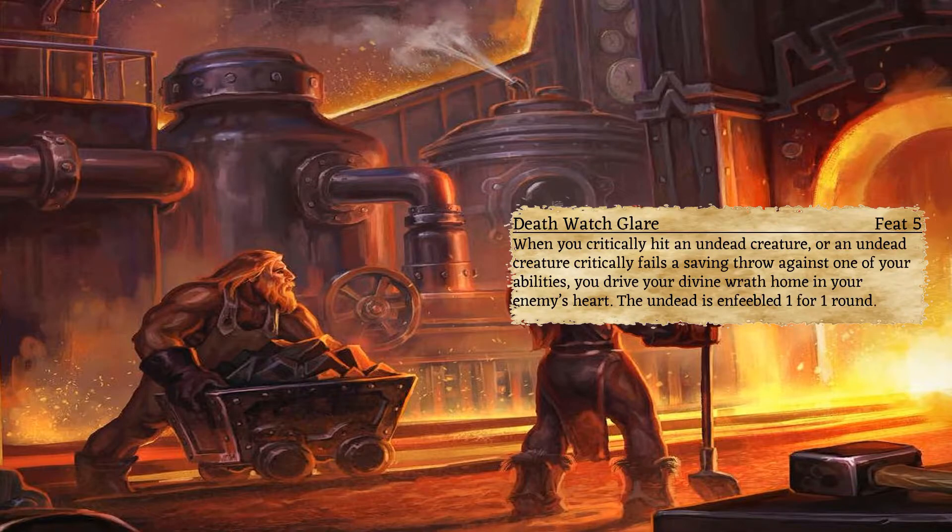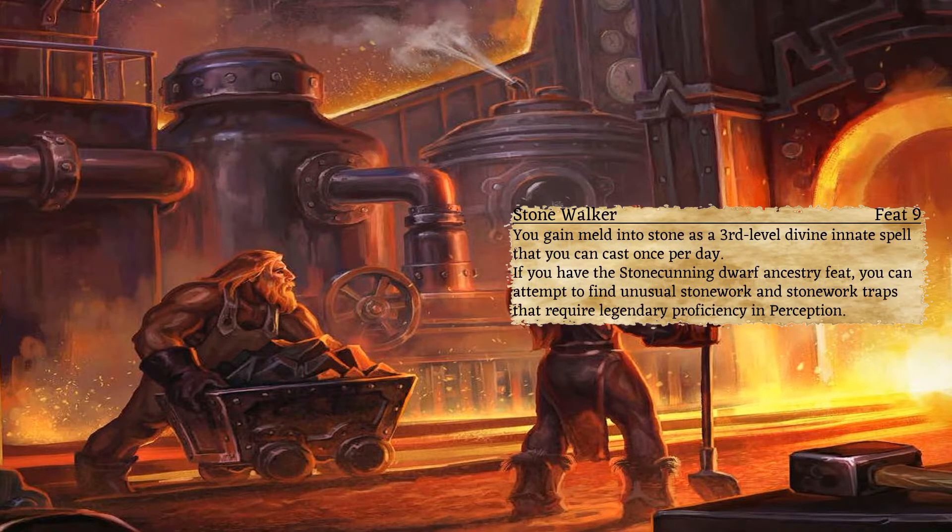At 5th level, we are looking at Death Warden Glare to give extra hurt to undead creatures, further weakening their tools to hurt you and your party. And Stone Walker at 9th level — the Meld to Stone ability could be used in all sorts of situations such as ambushing, hiding, and reconnaissance, or a myriad of other tactical choices. The added boost to perception with stonework is also helpful as our class does not reach legendary perception proficiency in its progression.